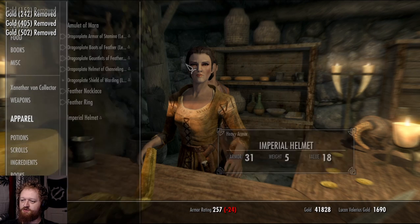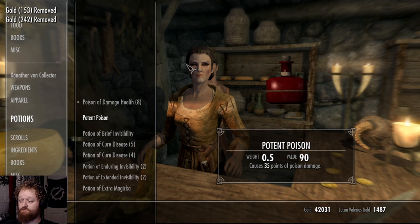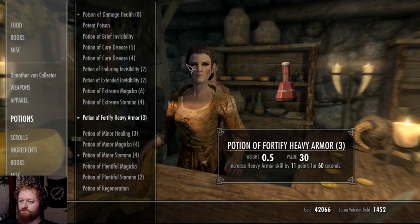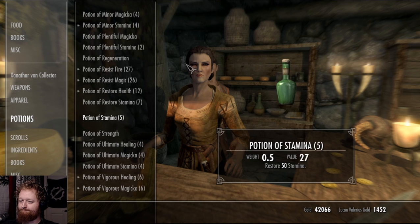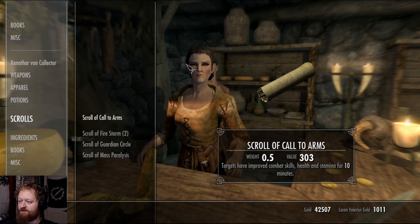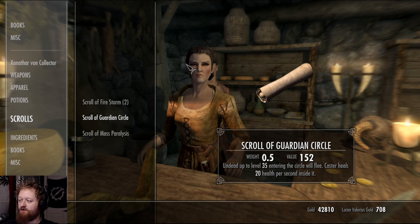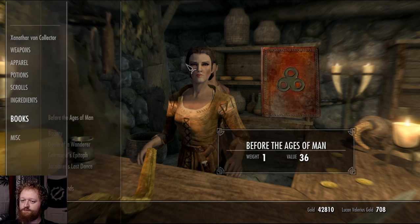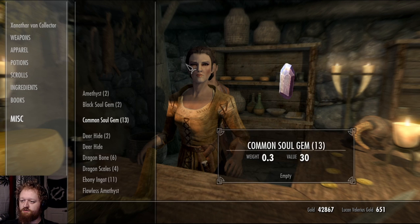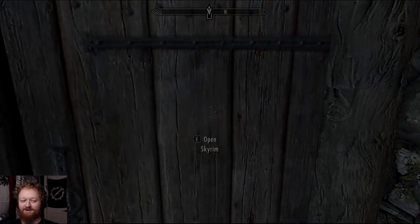Apparel wise I'm good. I can sell some potions I don't want — that's poison, keep that. Get rid of the extra — fortify heavy armor, gonna keep that. Sell that. Guardian circles — dope, keep all those. Duplicates in here — spell tomes I can sell. I think that's it. Leaving him with less gold than he had when I showed up.